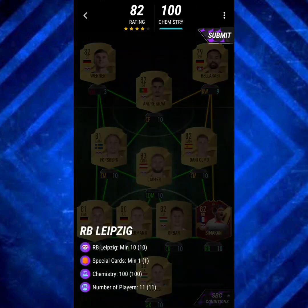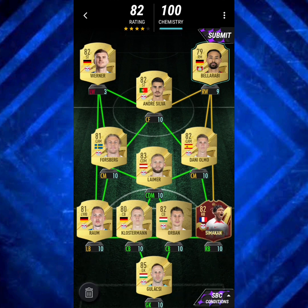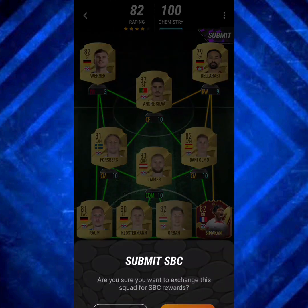Next up we've got RB Leipzig, which is easy — just one special card. We went with Simakon and had to use Bellarabi at right wing. That is it.